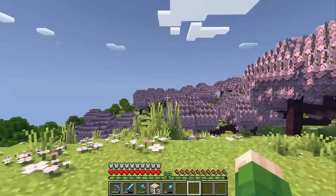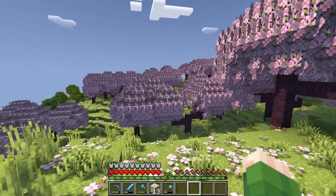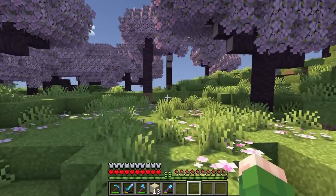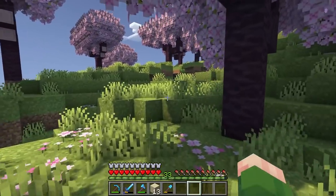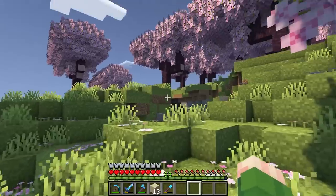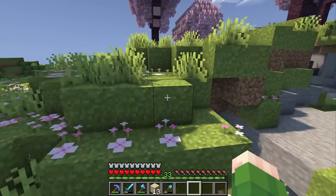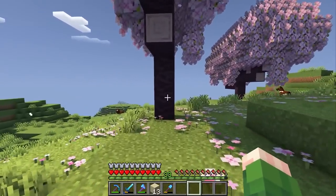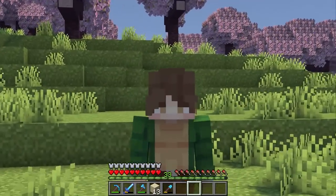Some of you might be wondering, Drift, why didn't you bring that camel with you? It has a saddle and gives you better mobility. I've got to be honest — I hate riding horses in this game, and I think camels would be the same. They usually get all stuck up in those leaves and trees, and it's just a mess to bring them around, especially over water as well. So I figured it would be better to solo this mission.